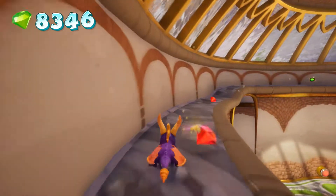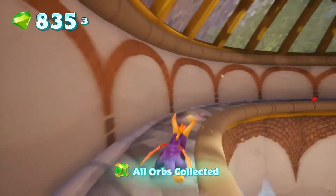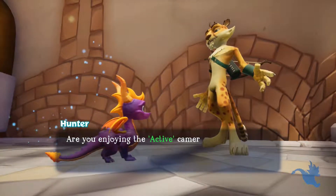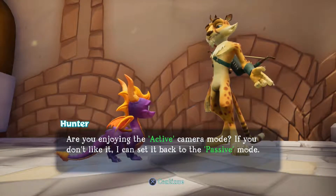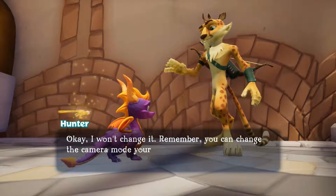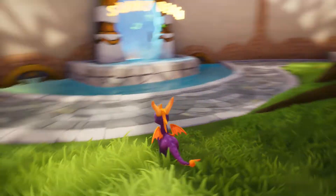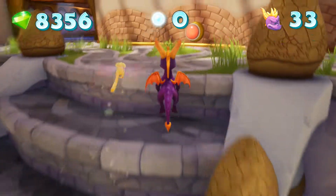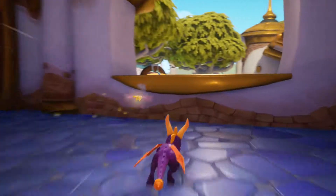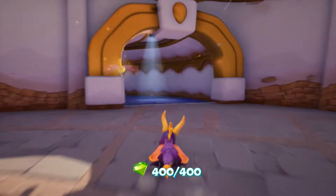There is one thing I didn't show before, and that's Hunter. This is what Hunter does here - he asks if you're enjoying the active camera mode, and can set it back to passive mode. You can change the camera mode yourself using the options menu. I want the camera as it is right now because the other camera for this one really sucks. I missed a gem - it's right over here by Aquaria Towers. There we go: 100% the entire homeworlds.